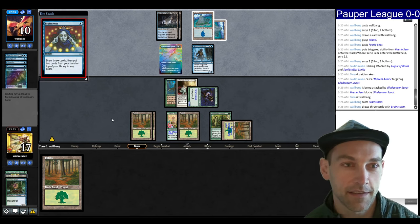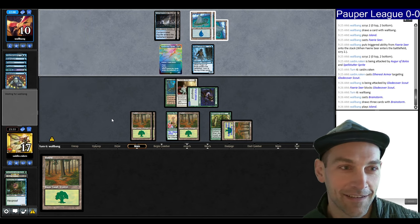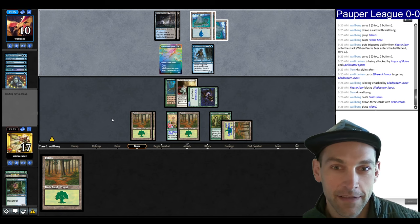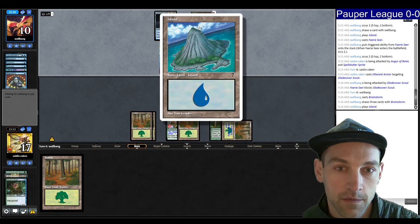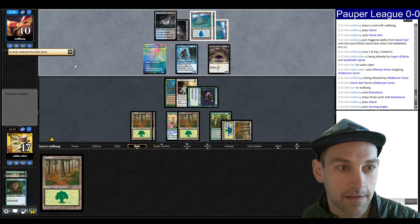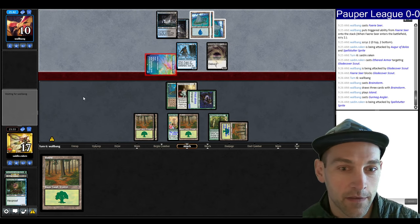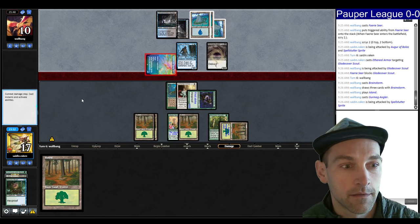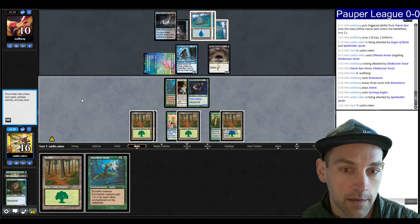They're Brainstorming. I like that I can just F6 here and let them do their thing — we're going to use like three minutes of clock the entire match. Plays another land. I like the art on these Islands; 7th edition — I played a lot of 7th edition draft. They get in for one. No Ninja. Three cards in hand. There's really no reason to Mask here, so I'll just F6 and attack.